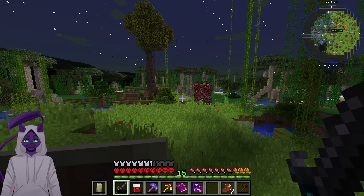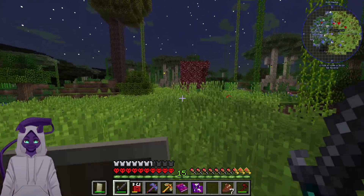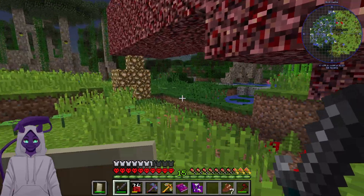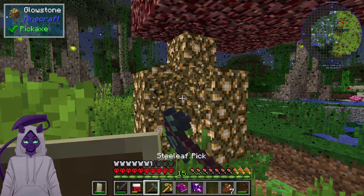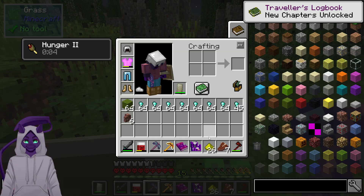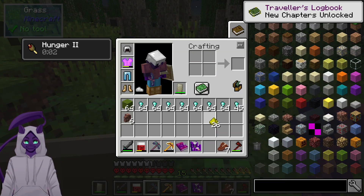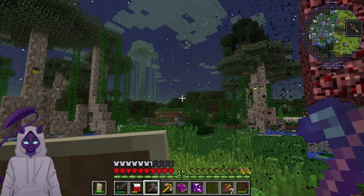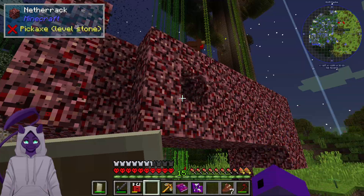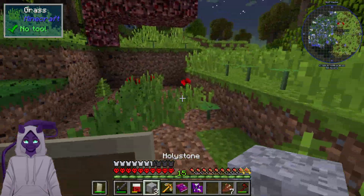That is a chunk of netherrack. I should have grabbed another pickaxe while I was here. Oh hey, glowstone still gives glowstone — neat. What do you make? Slabs. You know, I shouldn't really be surprised by that. Yeah, I kind of expected that one.